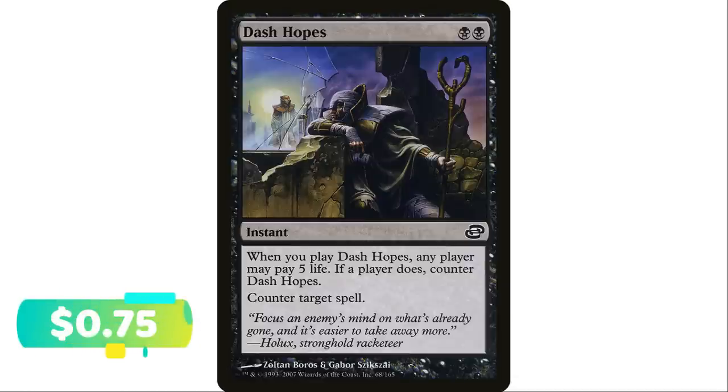Lastly for black, Dash Hopes — black and a black instant. Whenever you cast this spell, any player may pay five life; if a player does, counter Dash Hopes. It's not great in commander because your opponent can just pay five life to save their spell. However, if you're in a scenario where your spells can't be countered, an opponent paying the five life to counter your Dash Hopes won't work — the spell goes through anyway.